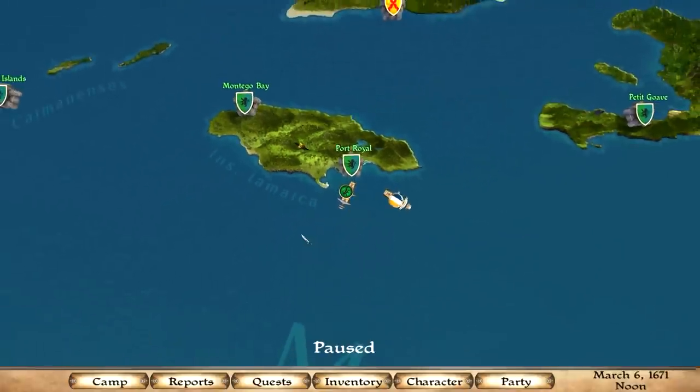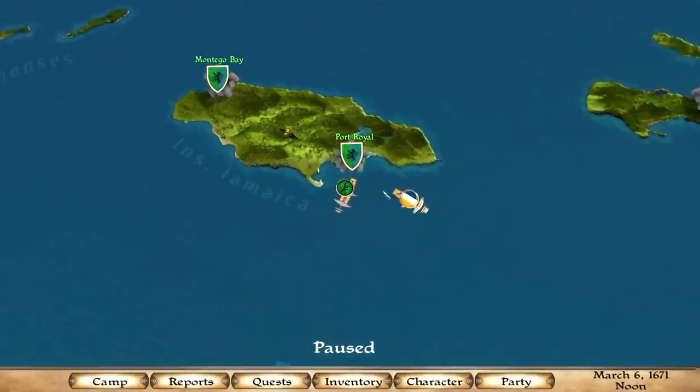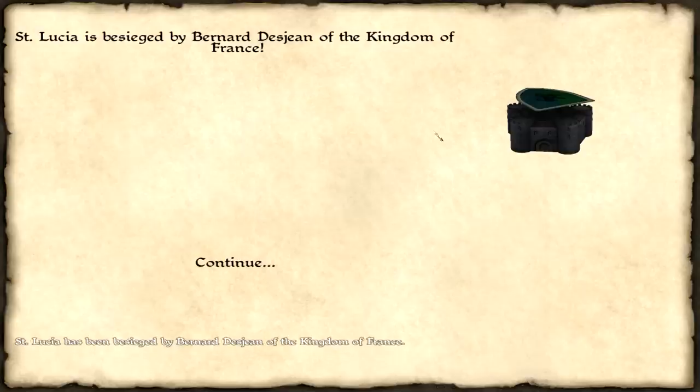You can only get a cannon and gunner through your own faction's garrison, because you're only able to access your own faction's garrison. I don't have it in here, but we're going to set it up.